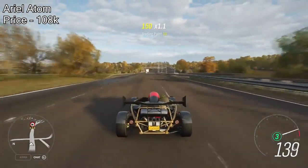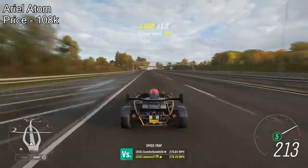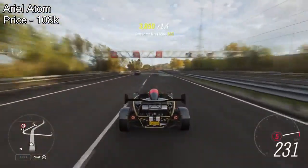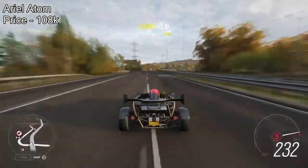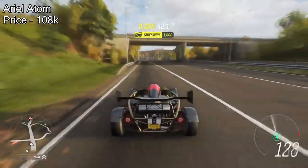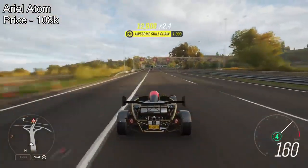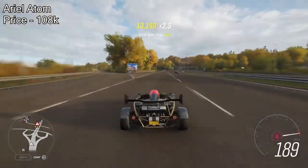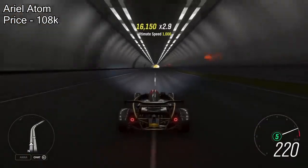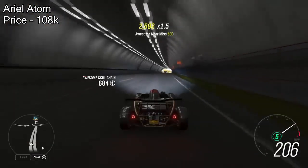Next one on the list is the Ariel Atom V8. This Ariel Atom off the auto show will cost 108,000 credits, but no one actually realises how fast this car can be. You do need to pop the engine swap in to get the full maximum power out of it, which fully upgraded is just over 1,000 horsepower. Along with that, you get crazy speed and pretty decent handling. The car only costs 100,000 credits — obviously you'll need more credits for the engine swap and parts. The tune is on the market if you want to use the one I'm using.